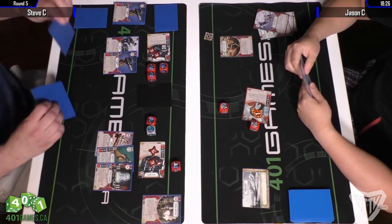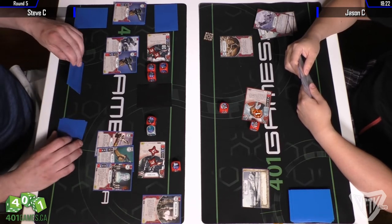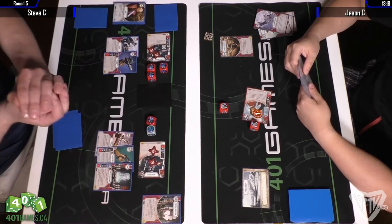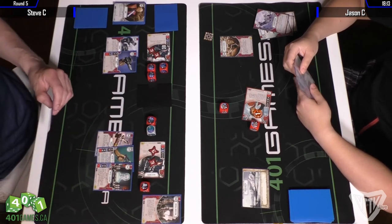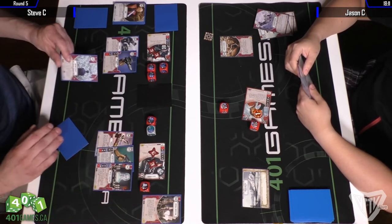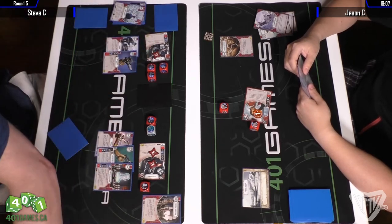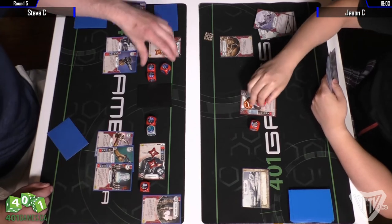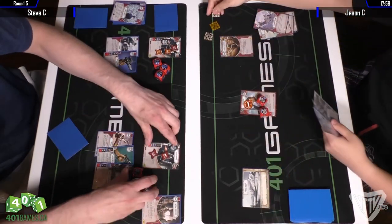Not quite dead to a Thermal Detonator or a U-Wing activation yet, but a good range side roll by Poe could put either one out of commission. Steve discards to re-roll and takes another shield. He plays Undying Loyalty, healing the damage, but he doesn't have a resource to put it back on top of his deck, so he doesn't get to recycle it for next round.